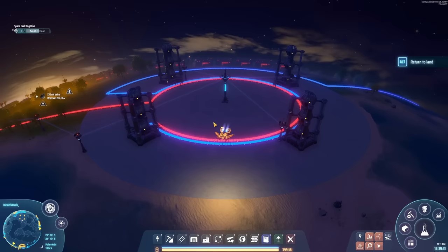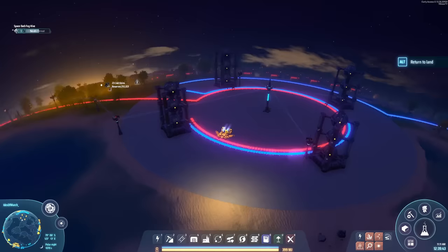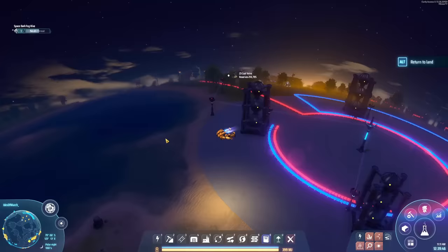We're getting yellow science and all the stuff we need for it: graphene, titanium alloy, pink containers, and a nice power plant so we can get planetary logistics and interplanetary logistics as well. Then we'll see how the dark fog is responding to our changes.